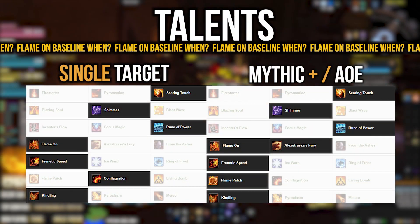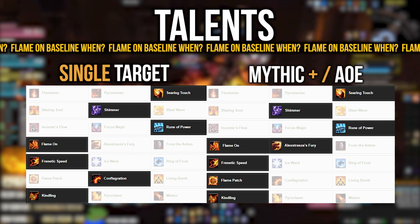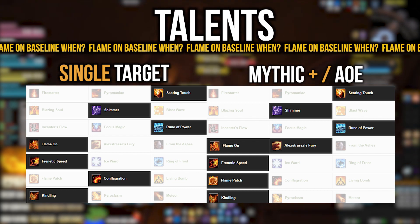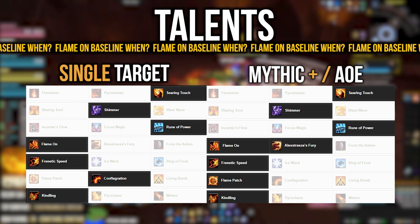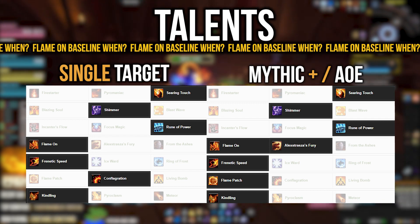Moving into talents. For the first row, we again have Firestarter, Pyromaniac, and Searing Touch. Searing Touch is most likely going to be the go-to here. Firestarter might see some gameplay for certain niche encounters but generally Searing Touch is the default. Second row: Shimmer, Blast Wave, and Blazing Soul. Shimmer is too good not to take — it lets you move out of mechanics quickly while casting.